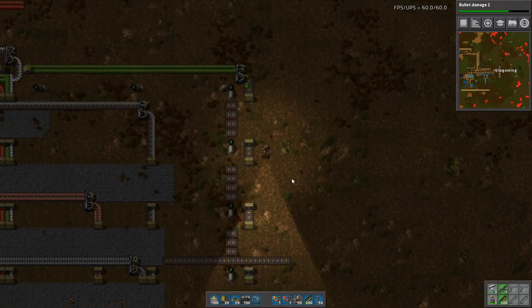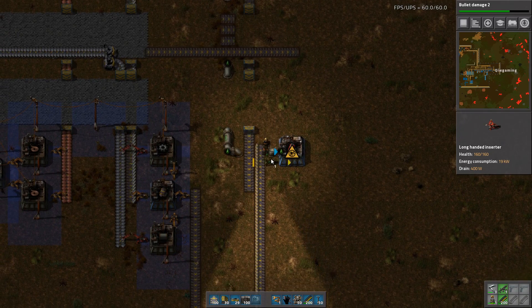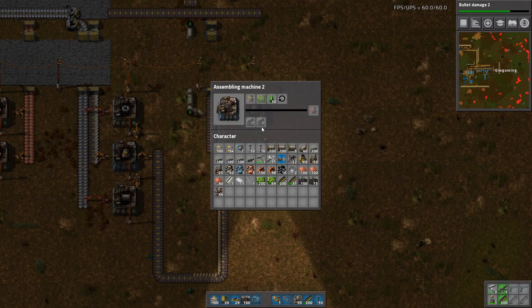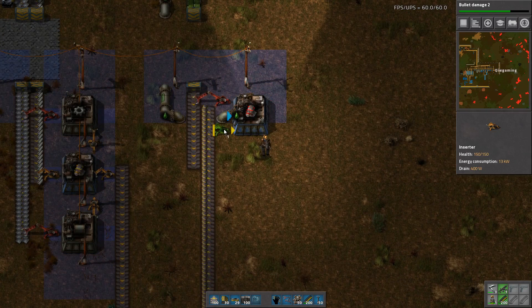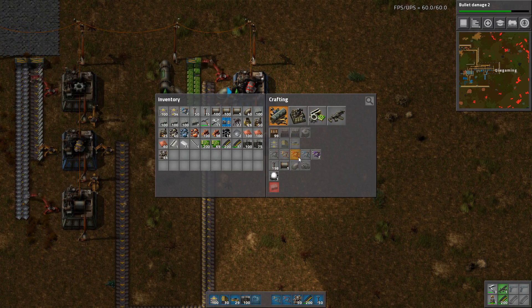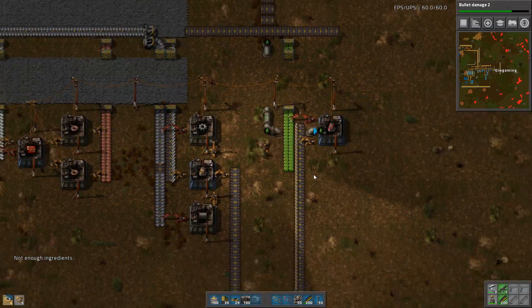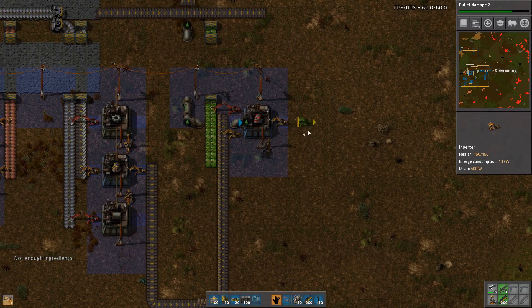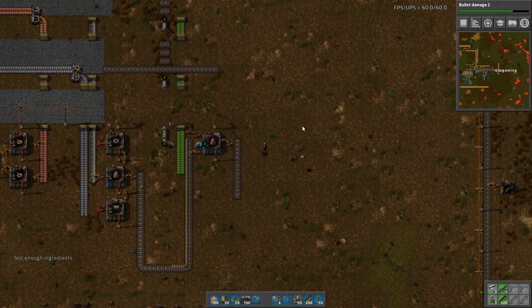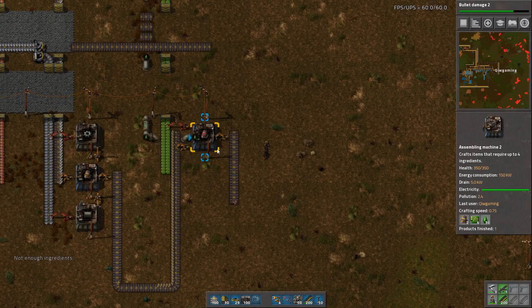Let's run circuits down — something like this. Since I don't have the good electric poles we're just going to have to do that. And let's get engines out. Good — slow, but good.